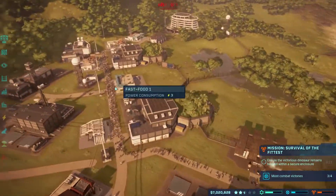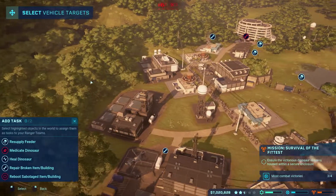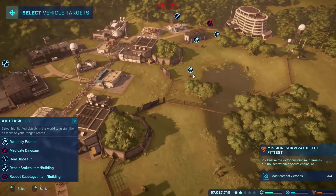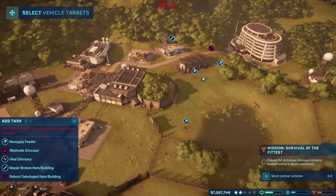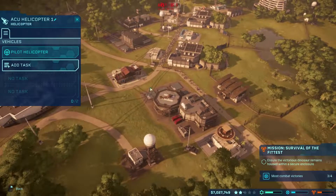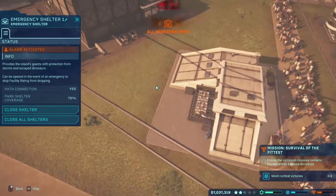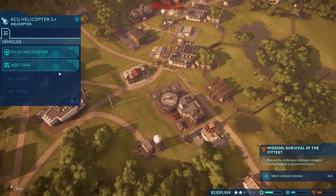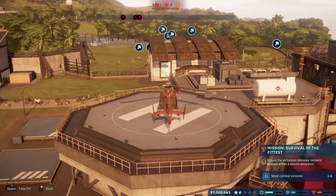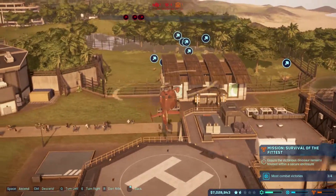I'm going to have to just repair the fence first. I'm going to just send the Ranger team out to do that. Add task. Add task. Let's refill. We can only do one of them for now. We have shelters here. We're going to open the shelters. Not add task — pilot. There's four after escaping now.